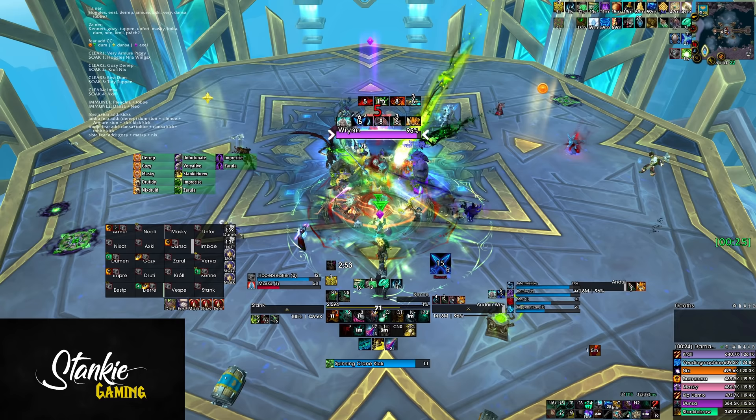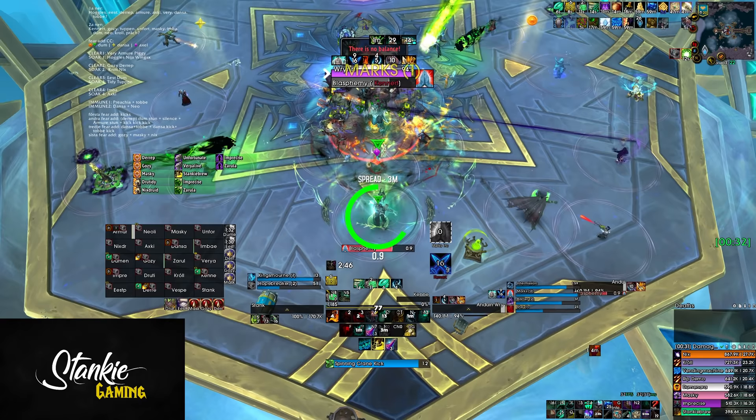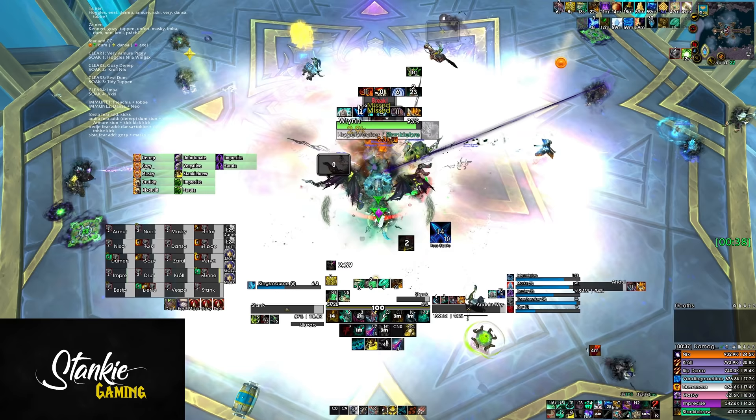Setup wise, we went with 2 tanks, 5 healers and 13 DPS. You want at least one Necro DK, ideally 2 for their grippy hands, and if possible you want to bring at least 2 priests to the party. Mass Dispel for the downstairs adds helps a lot. Other than that, just big blasters really.